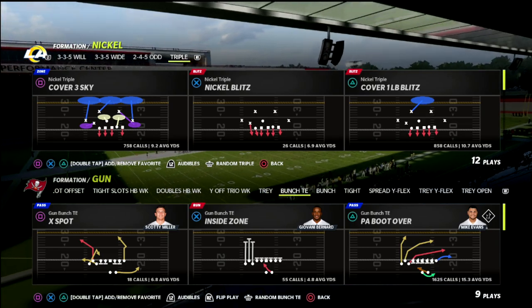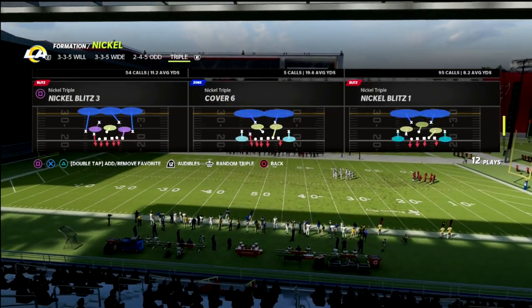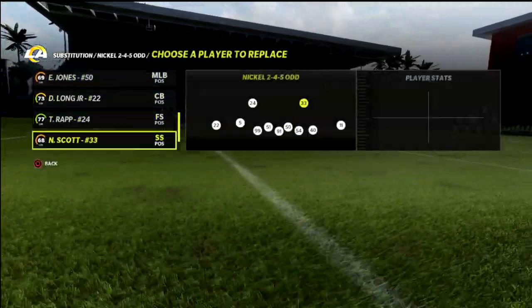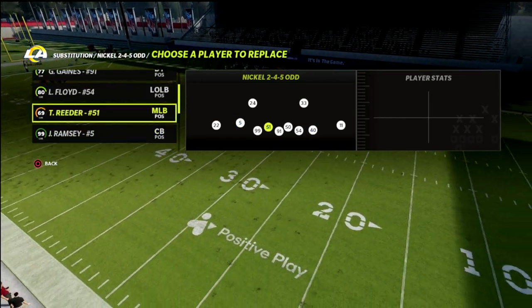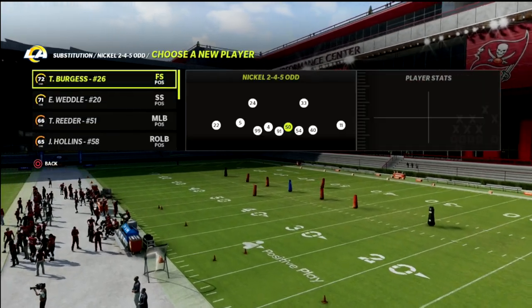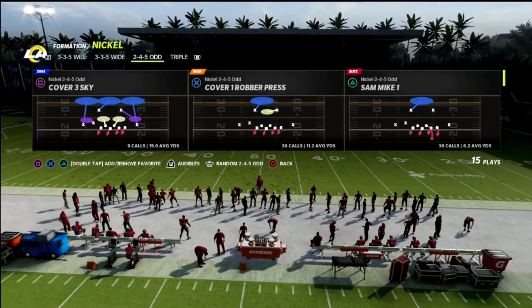Let's talk about bunch tight end and why it is so hard to defend, and give you some practical tools on how to stop it. We're in the Chicago playbook and we're going to look at the cover six out of the nickel 245 odd. What's cool about this formation is this particular player who is going to be a key player in the defense.